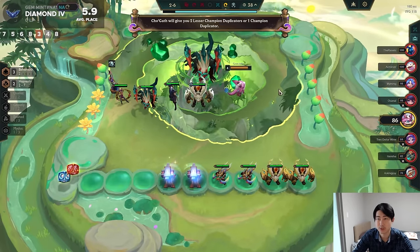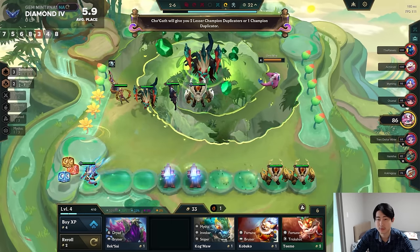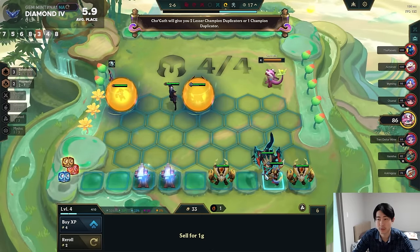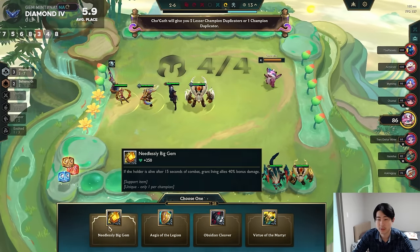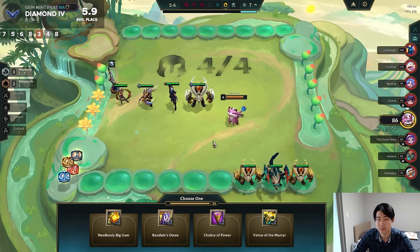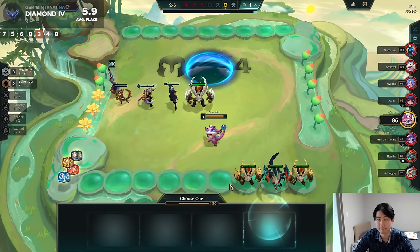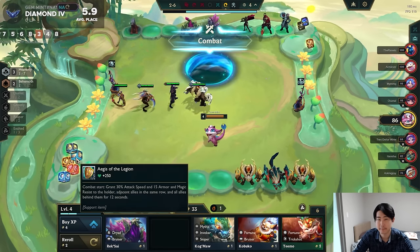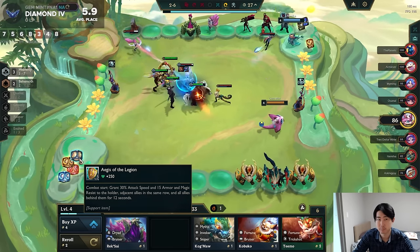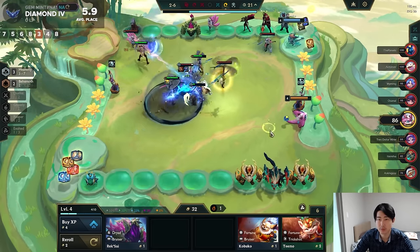Cho'Gath will give you 2 lesser champion duplicators or 1 champion duplicator — I think I'll take the big one. So we're going to sell the Cho, bring in Kaz. Let's open this. Aegis. Aegis is good.